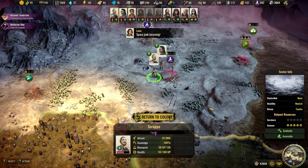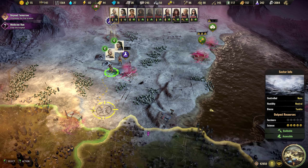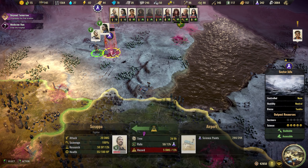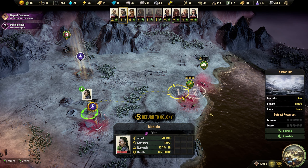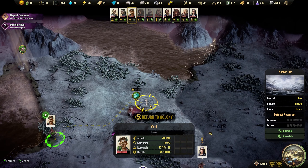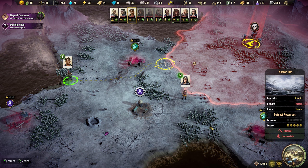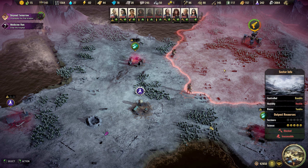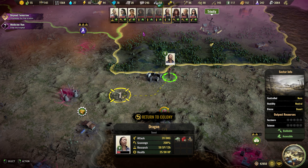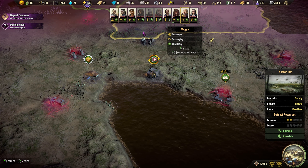We found something. Do we have anyone else to fight? Not that I can see. You go for science, and you have a lot of health left so you go for the components. We didn't find anything there. Let's go antibiotics and then we send you home.